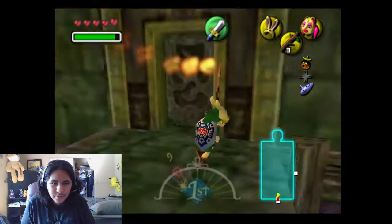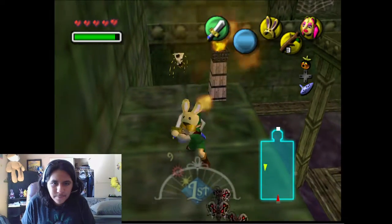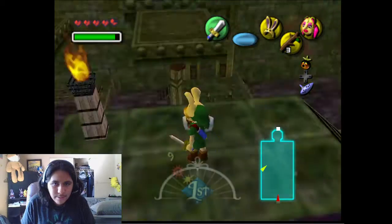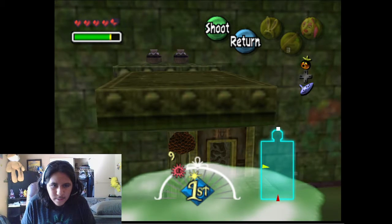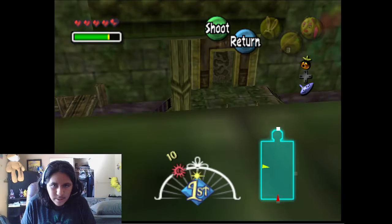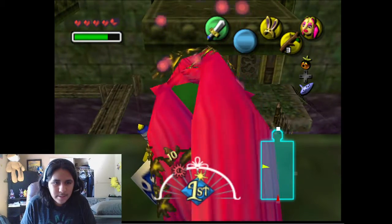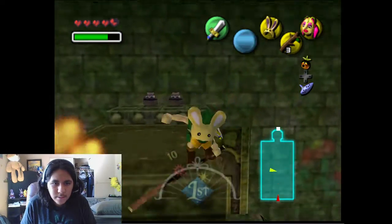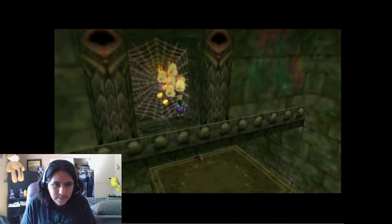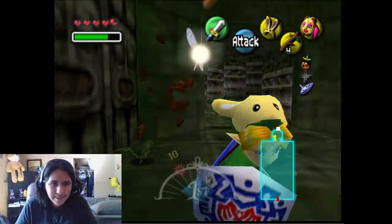I remember there's another stray fairy aside from the one in the water over there, but I'm going to have to come back with the bow to get it. Actually, yeah — one of these is a wasp. I know that. Come on. Is that one it? Yep. Alright, wait — I don't have to come back with the bow for this one. I'm going to have to come back with the bow to get the other one, but still. There you are! Give me that, and we're out.